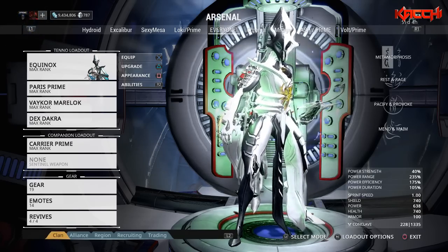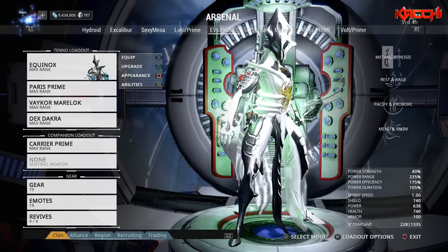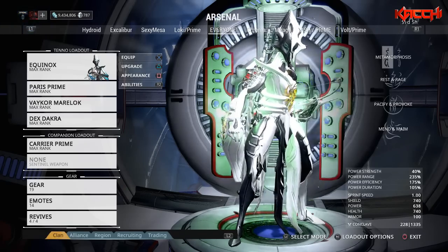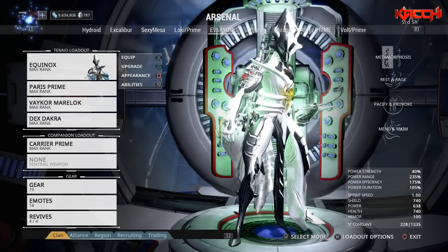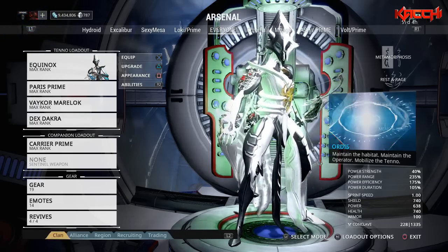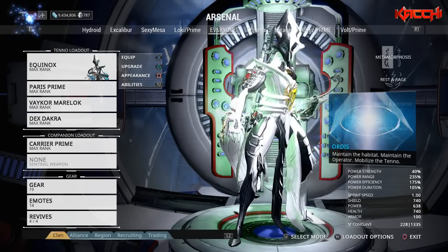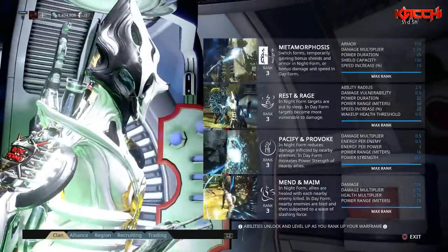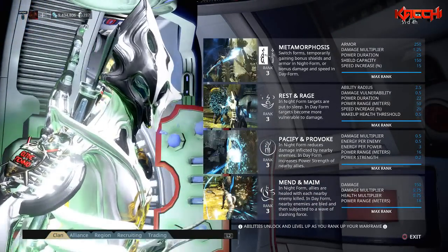This is my Equinox max range build, obviously using Overextended. In order to understand Equinox and how she works, I'm going to be talking about her abilities.